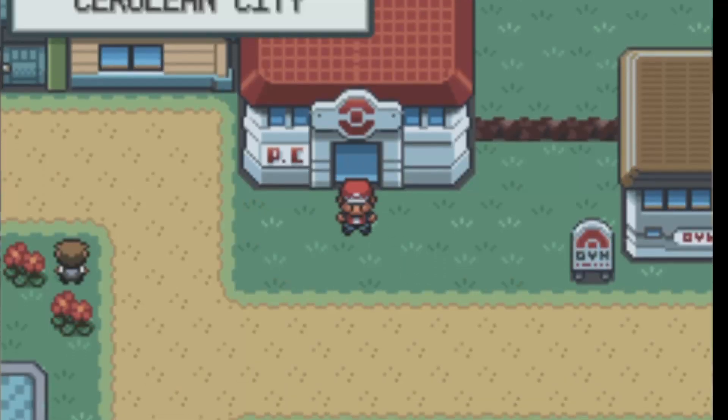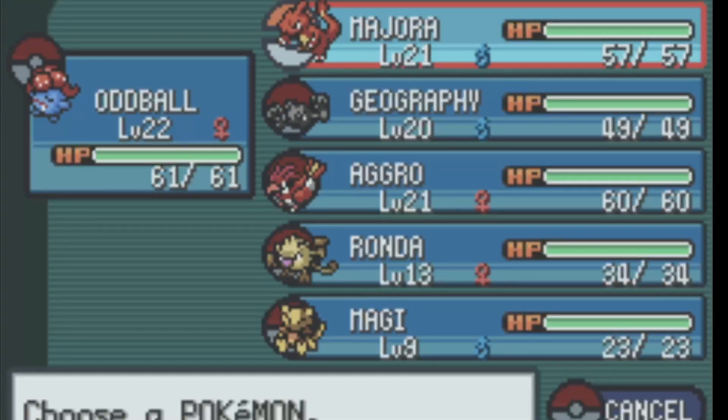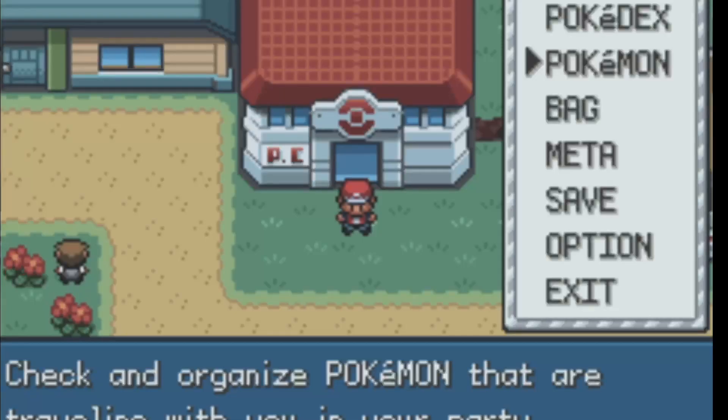I went and healed at the Pokemon Center. This is our current team — Magi is just kind of there, and so is Ronda, but the other four are all key members at the moment. We're going to go ahead and head to Vermillion.